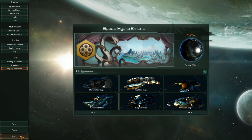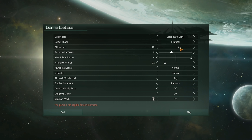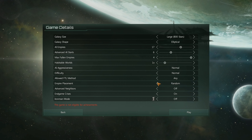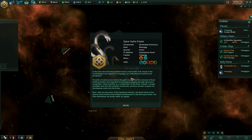Let's get started then. We can play in a large galaxy, 800 stars, elliptical shape, 16 AI empires - let's say 17 - with 6 on advanced start. We can go for 4 fallen empires to make things a bit more interesting. Normal aggressiveness, normal difficulty, any FTL method, random empire placement, advanced neighbors off, endgame crisis on. And that's that!